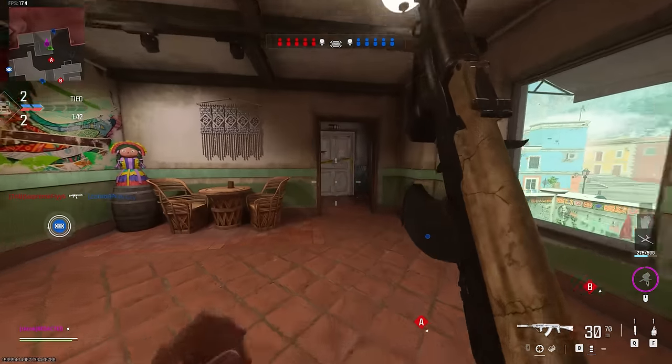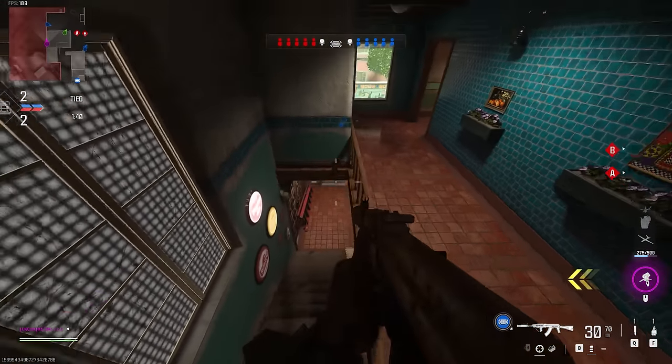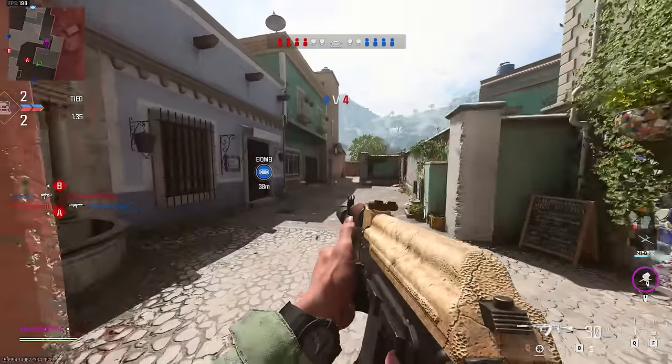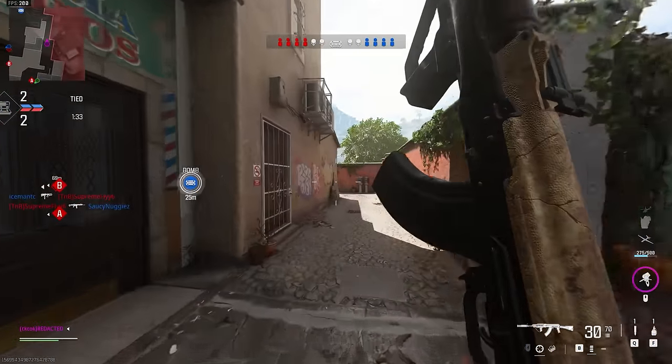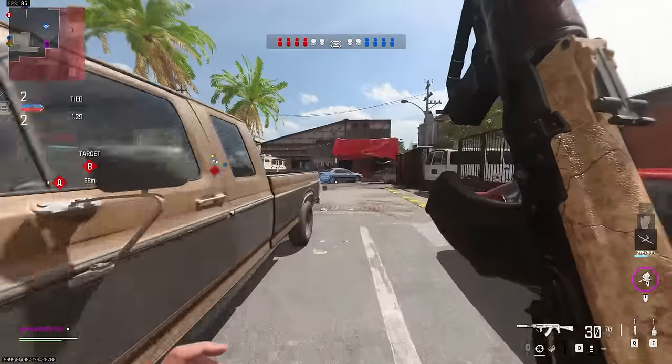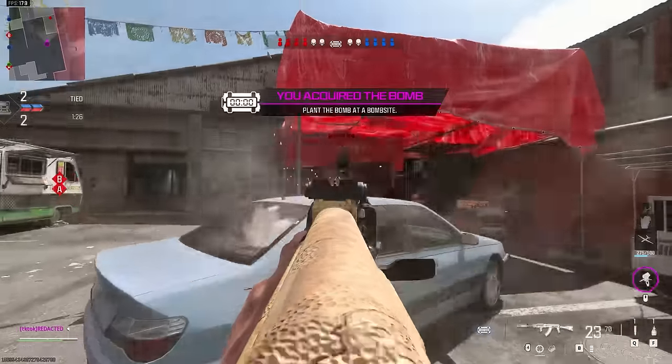No one else. We heard a door - peeked it, was a teammate. We know we're clear here. Tunnel's clear. Now we have no presence in back spawn, so I'm gonna rotate - take a look at the little hallway down there by the RV. But he's pushing to our spawn.